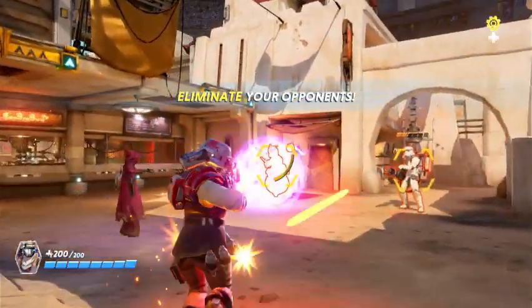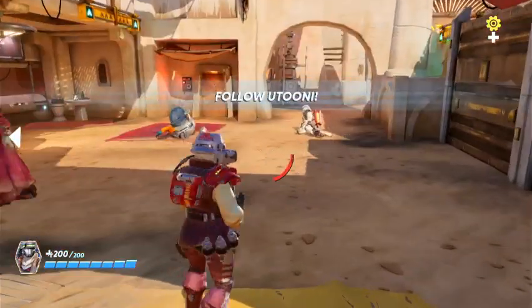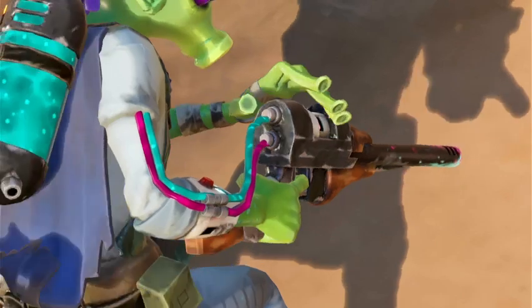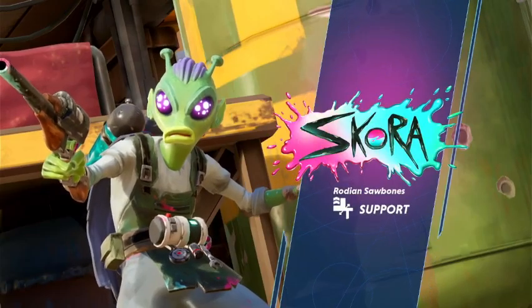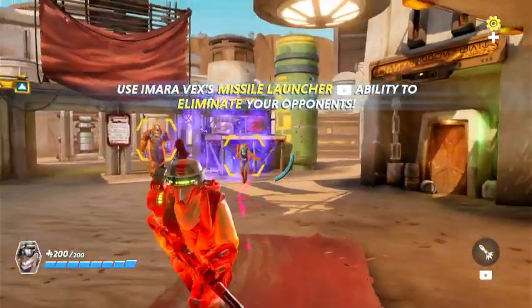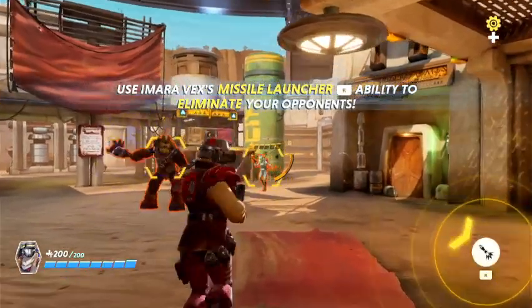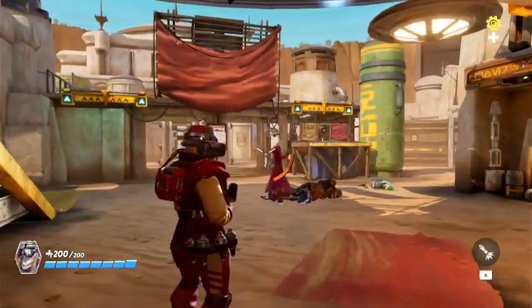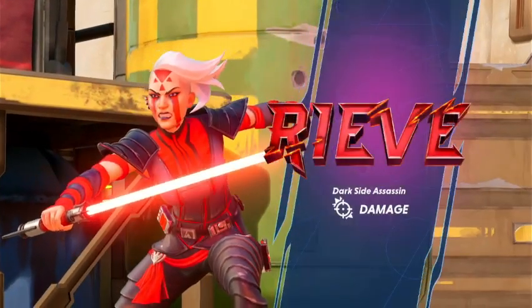We're going to check out the settings and mess around with those. This is a nice little map — the graphics look decent, not that great, but decent. There's a Rodian Sawbones, so that's another species. This is the tutorial — we've always got to check out the tutorial. The utility seems pretty cool. We've got a rocket we've been using. We also see a Dark Side Assassin character.